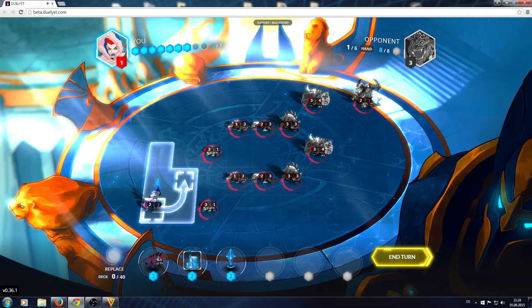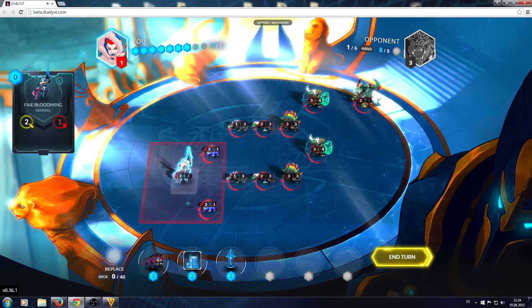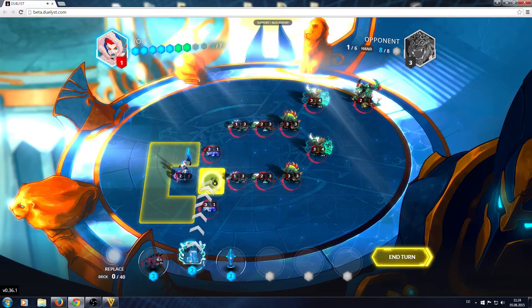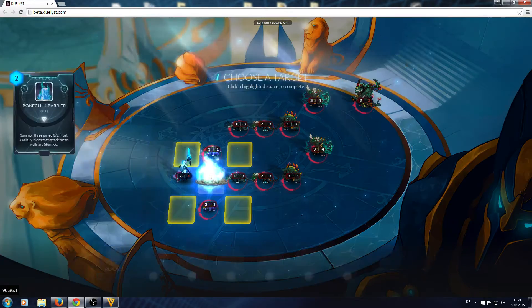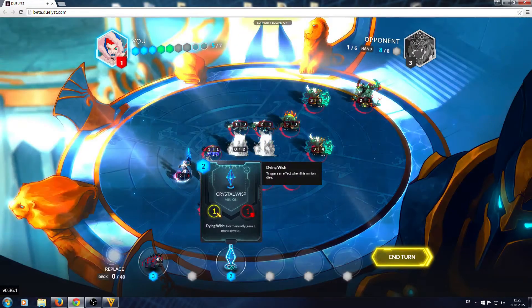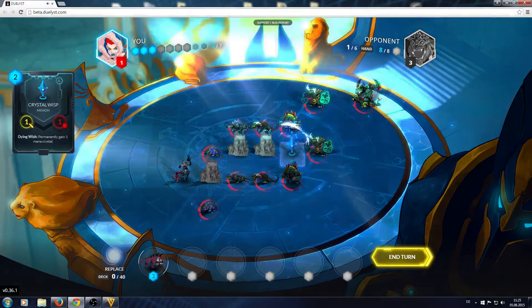We want to push up one space to the right side with our general. Then we use a Bound Shield Barrier. We summon three Joint Walls here, and two in the middle of those minions. Then we summon our Crystal Wisp at the end of them.